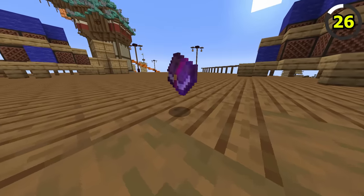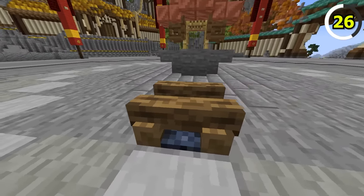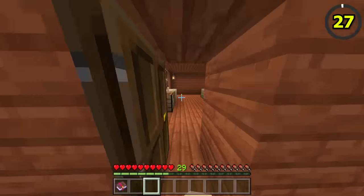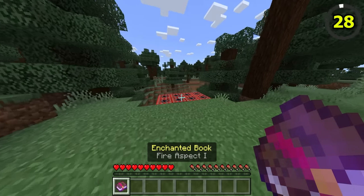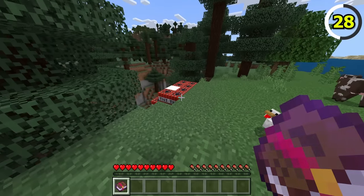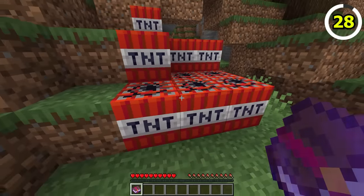If you have a spare fire aspect book, try using it on a campfire. In Bedrock, you can light a campfire by right-clicking with a fire aspect book. This also works on candles. However, be careful with your fire aspect books around TNT, because if you touch it, it will ignite. You don't have to worry about this on Java though, as nothing happens.